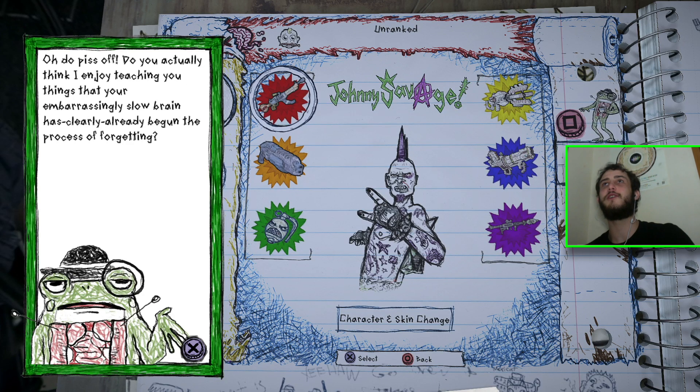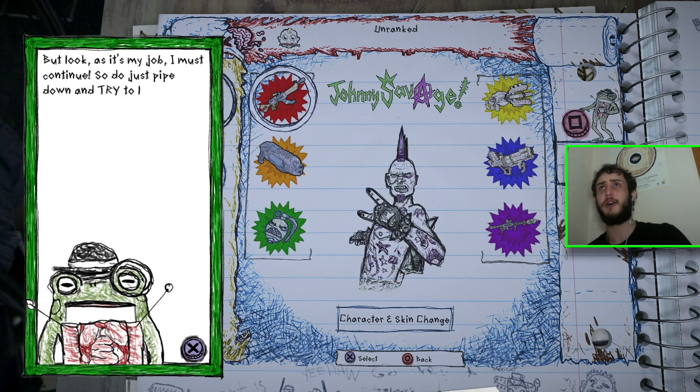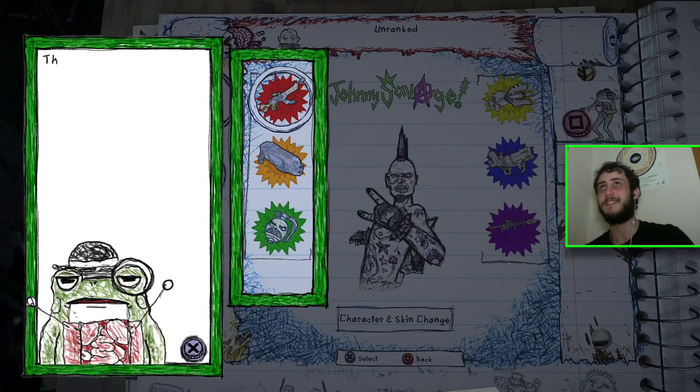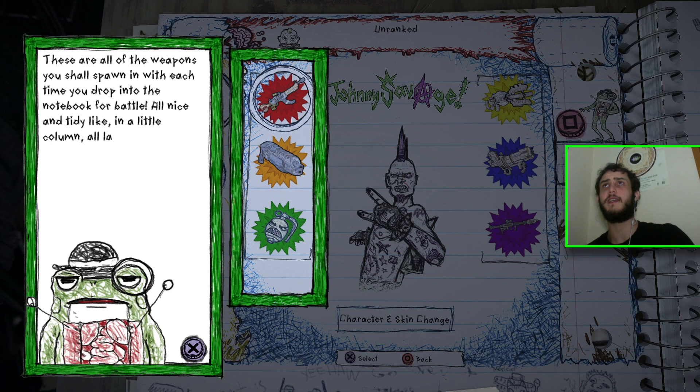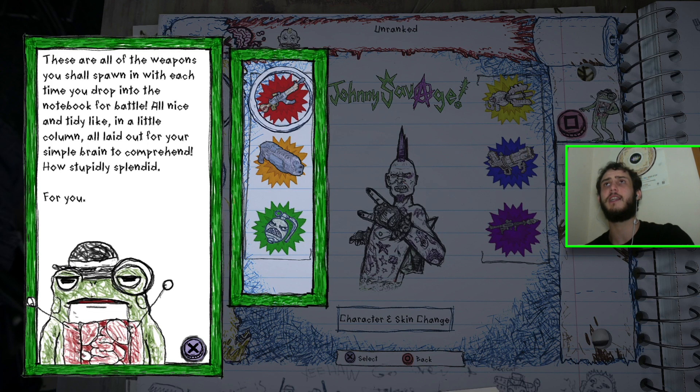Do you actually think I enjoy teaching you things? Your embarrassing slow brain has clearly already begun the process of forgetting. But look, as it's my job, I must continue, so do just pipe down and try to listen. These are all of the weapons you shall spawn in with each time you drop into the notebook for battle, all nice and tidy, in a little column.